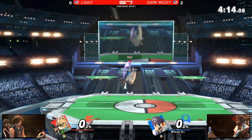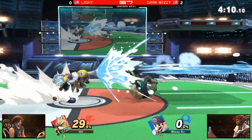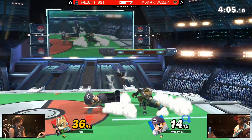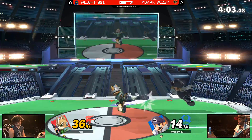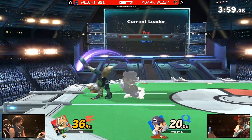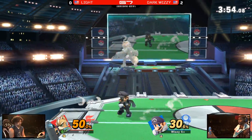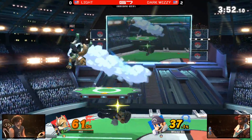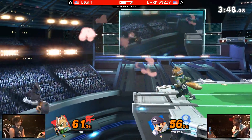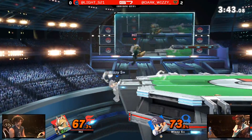Light is just not really respecting the space around Wizzy — not making him work for these KOs, not being invasive enough. Part of that is Fox — it's just the matchup. But we've seen him play that way before. It feels like Wizzy is just getting handed some of these KOs. Light might just be set in his ways with how he approaches Fox. That's what makes certain matchups difficult — you have to discipline yourself to not do things that work on a lot of other characters.